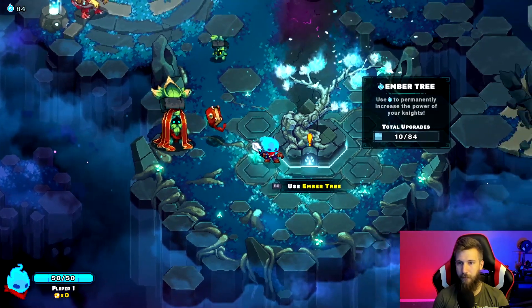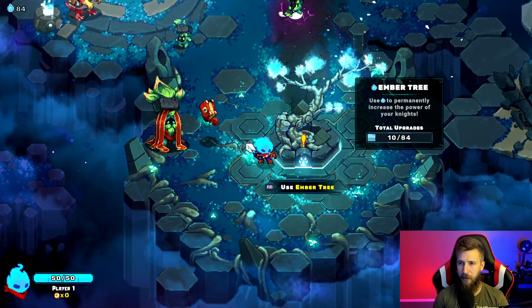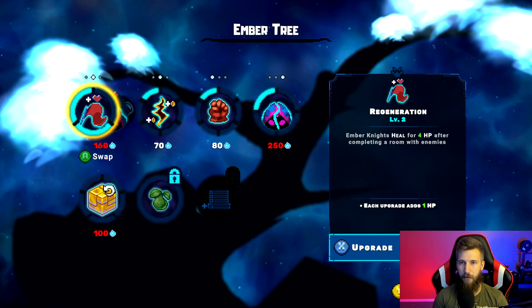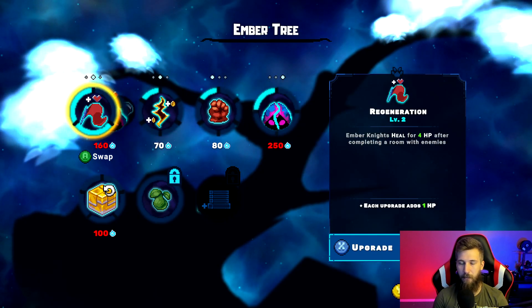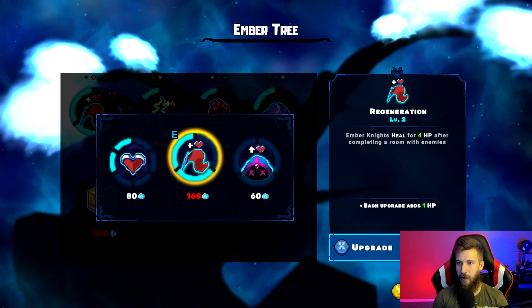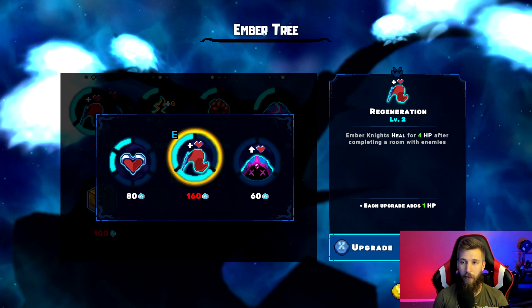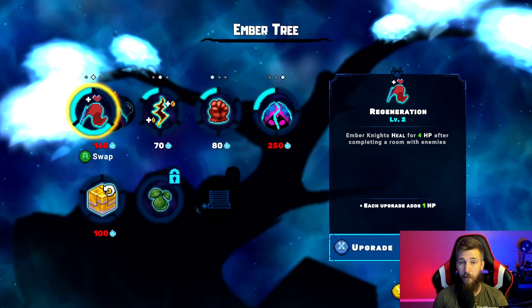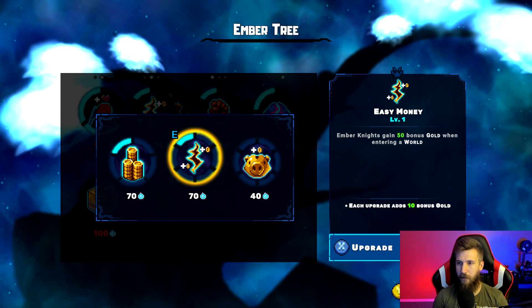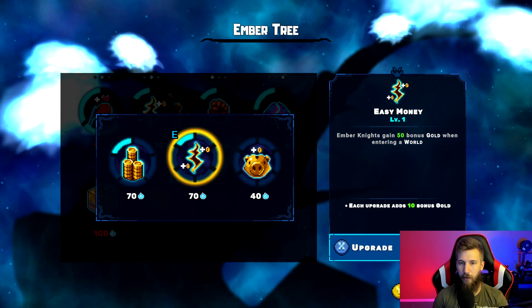Once you play a little bit, you get embers and you come into the ember tree where you can spend them to skill up and spec your character out. This one has to do with health — right now we're using regeneration so we get health during the rooms we complete. And then this one gives 50 bonus gold whenever we enter the world.